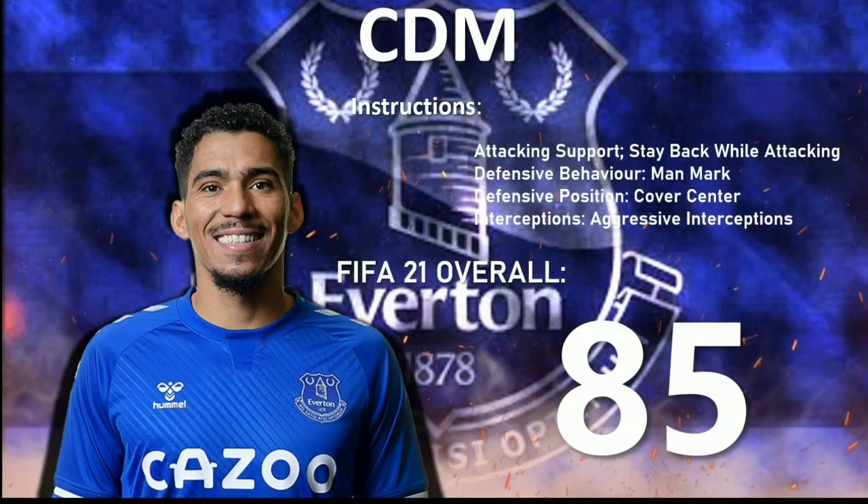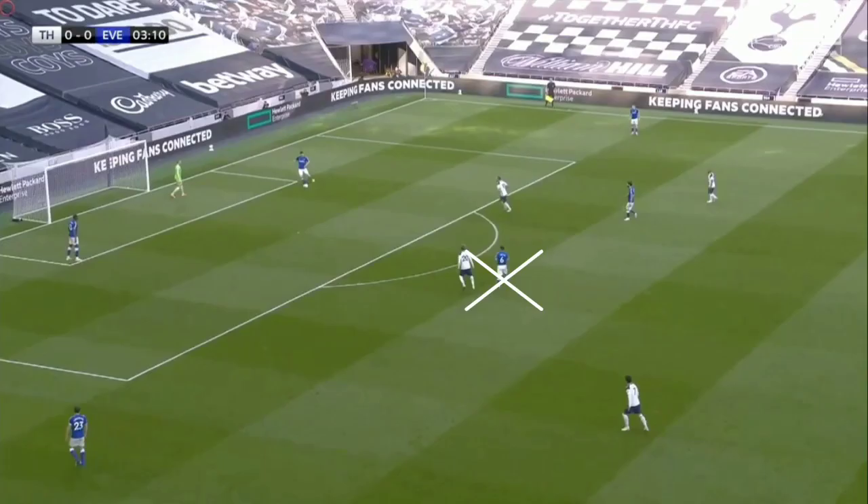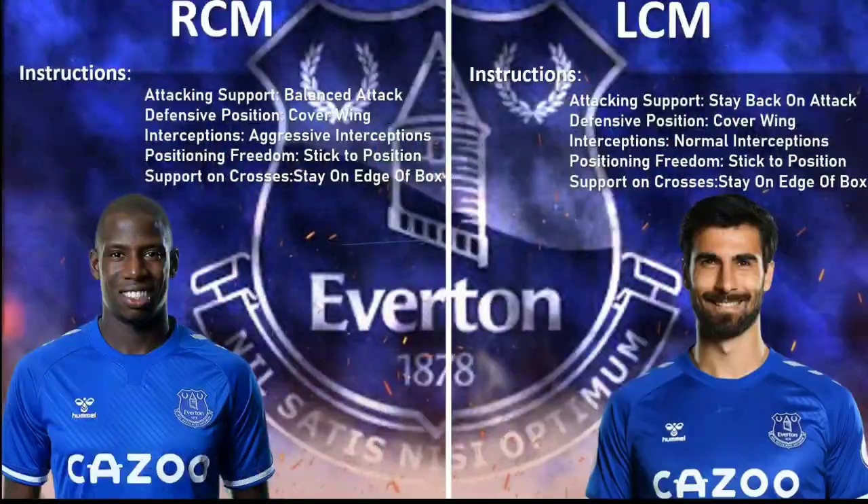Next is the central defensive midfielder Alain. Alain is a really good and proper central defensive midfielder who brings stability to wherever he is on the pitch. Attacking support to be on stay back, defensive behavior man mark — which is best for defensive midfielders — defensive position cover central, and aggressive interceptions because he has a lot of stamina and aggressive interceptions will make better use of that stamina. You can also see Alain and Gomez dropping back while Ducure moves forward.